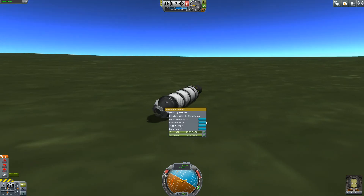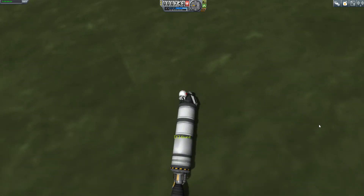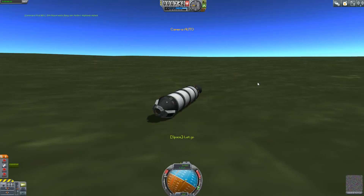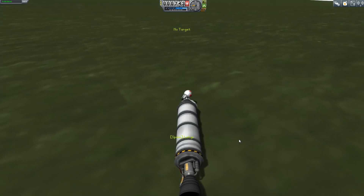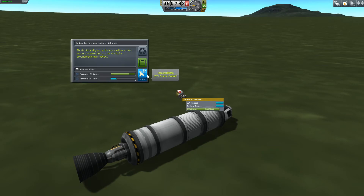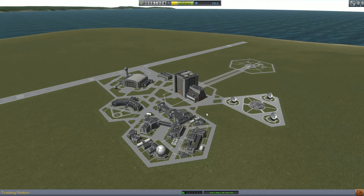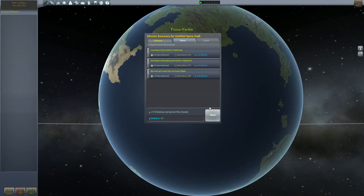Now we are falling and nothing exploded. But of course falling has another problem. Let's see... I'm going to board. There we go - command pod. The EVA has been added. So we're going to get off here and take another EVA report, and of course a surface sample. Now Jeb decided it was a good time to take a nap. But basically just getting me a little bit of science every time. We've got quite a bit of reputation due to Jeb surviving.